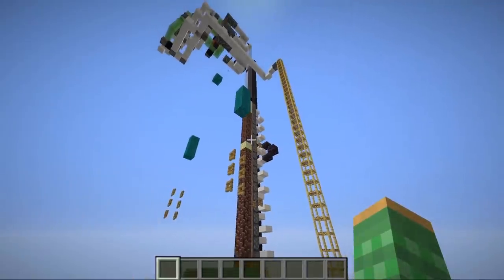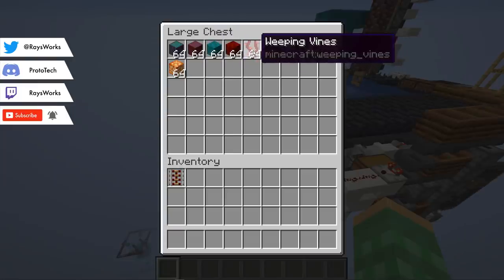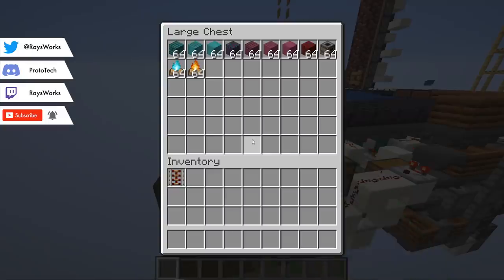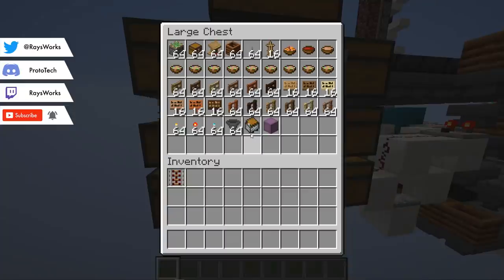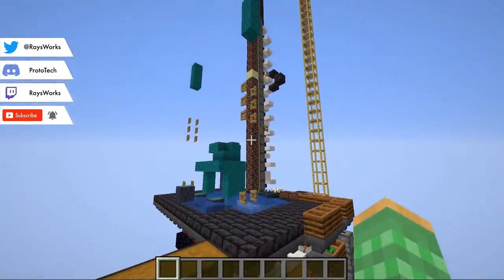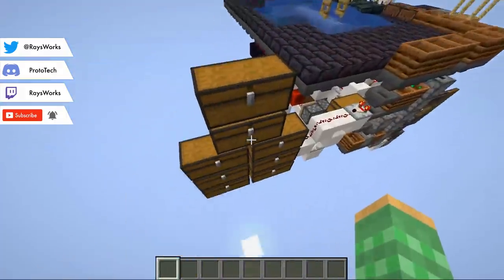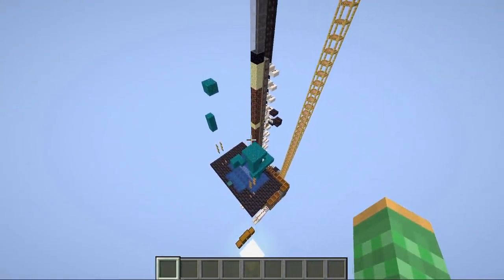Wood is the single most used item in Minecraft. This farm produces warped and crimson stems — both warp block types — as well as vegetation and shroom lights. These stem blocks can be crafted into 11 unique items, which then unlock 56 more, then 96 more, then another 61. With this one farm you get access to 233 unique items — almost one-third of all items in the game.